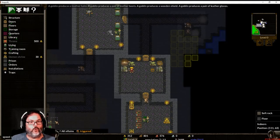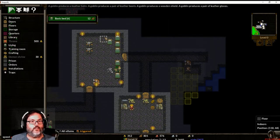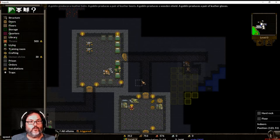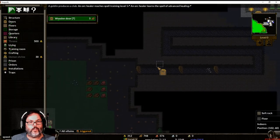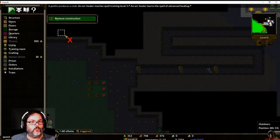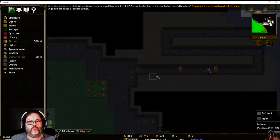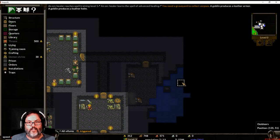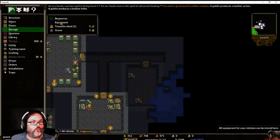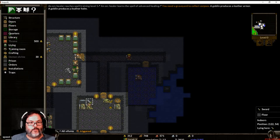I need one more basic bed. I'm going to move all these beds at some point. We're going to build a door here, then remove that door and build an iron door. There is water in here — things could get in from there. We're going to put some storage and set it for equipment. Watch what happens — the sword that's laying here, they will pick all that up and move it over here.